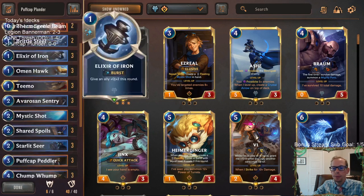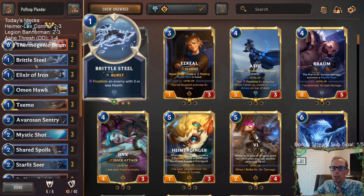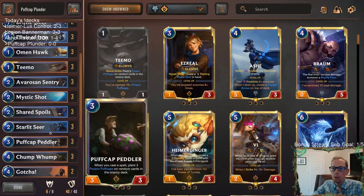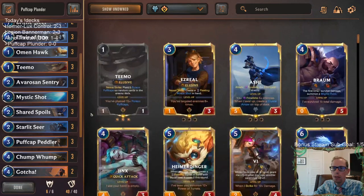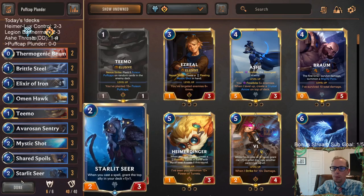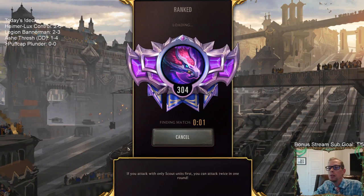Each time they draw a card, if they draw a Puff Cap, Sejuani will be frostbiting their whole team. We're also playing a couple of Brittle Steels — we didn't have these last time, but it's really important. If we're curving out turn two Starlet Seer, turn three Puff Cap Peddler, it's nice to have a one-mana Brittle Steel to protect them whenever they block. We're combining Puff Caps with Teemo, plunder, and Sejuani.